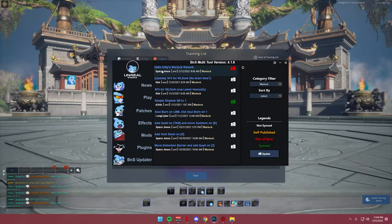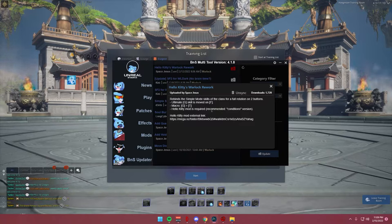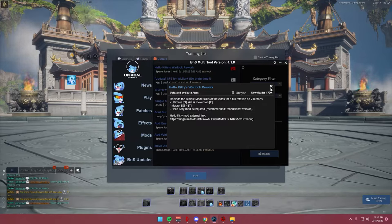The XML I'm using is Hello Kitty's Warlock Rework. Basically, what this does is put the entire rotation on RMB and G. Everything you need to do is in the description of this XML. It rebinds the simple mode skill — this does require simple mode — onto two buttons: G and T. So you want to disable your ultimate, which is G, and then you want a macro for GT or TG, either works. Make sure the Hello Kitty plugin is installed.